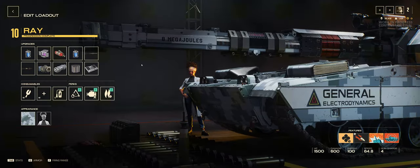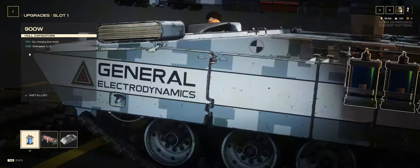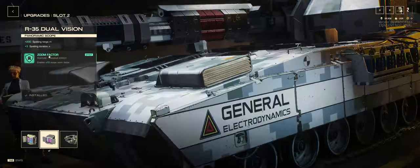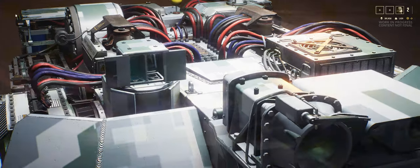Let's have a look at the build for this vehicle. I'm going to be running through the upgrades here, followed by the perks and then the consumables. In slot 1 we've got an improvement to the gun charging in low mode, as well as a buff to the shell speed. For clarity, low mode is your first charge on Ray when you first click. In slot 2 we have a buff to the spotting range, as well as spotting duration, and an improvement to our zoom factor.